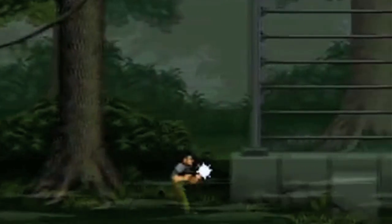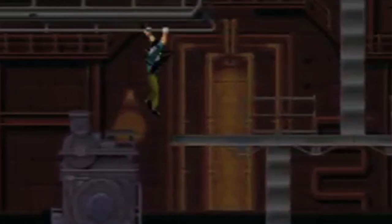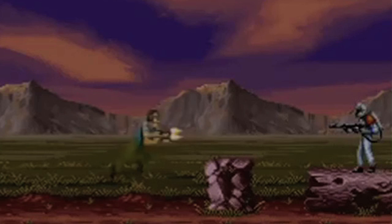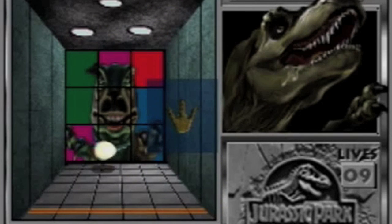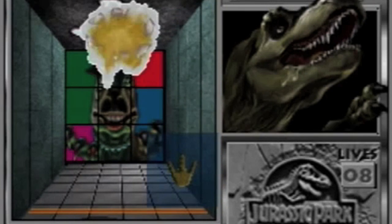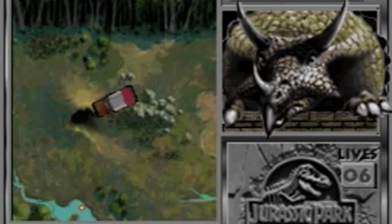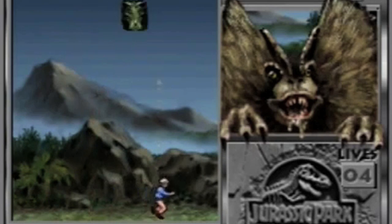Following on from the success of the film and the tie-ins, more games followed. Jurassic Park 2: The Chaos Continues came to SNES and Game Boy in 1994, developing an entirely new, non-canon story. Also released in 1994 was Jurassic Park Interactive for the doomed 3DO system. This was one of the console's biggest sellers, despite some legal wrangling that meant all the characters in the game had to be represented by dodgy lookalikes rather than the actual actors.